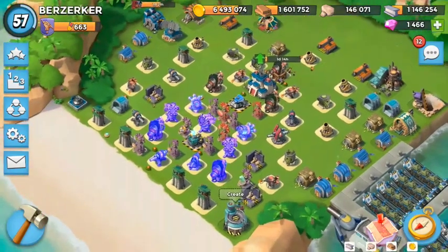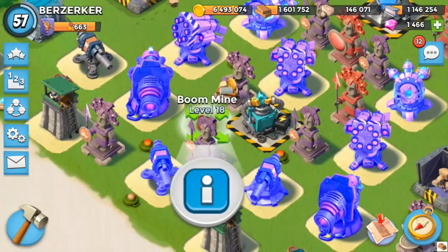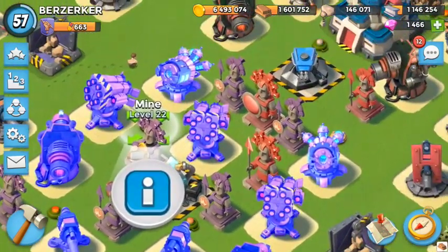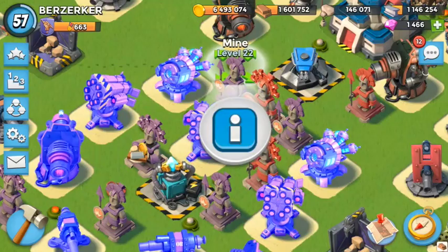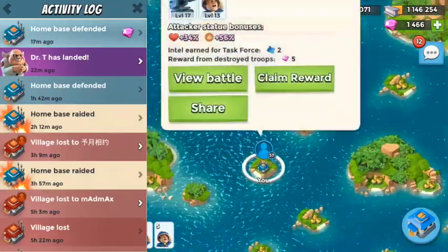The best way to defend in Boom Beach, I think, is to hide. Be clever about how you're going to defend by hiding mines behind statues, and even things like doom cannons hiding behind statues and trees. Works best.